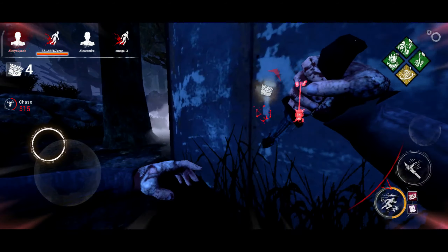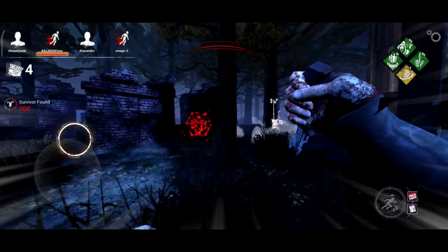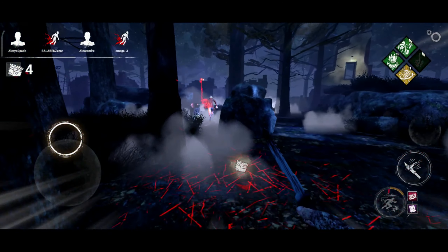Nurse and Spirit are definitely good killers, but they will not be on this list because they are powerful but their perks are not that good. So in today's video, we will include good perk killers. Now let's get started with the video.